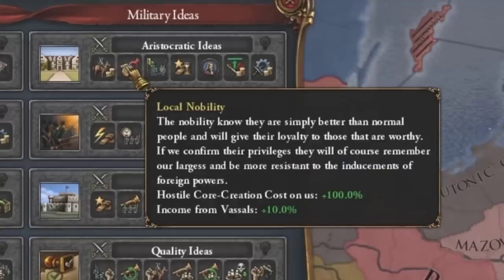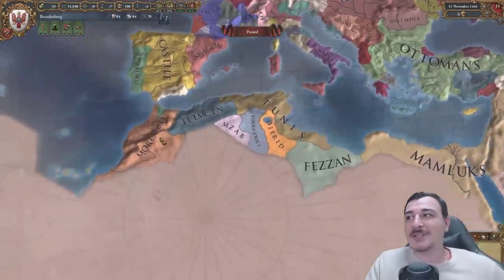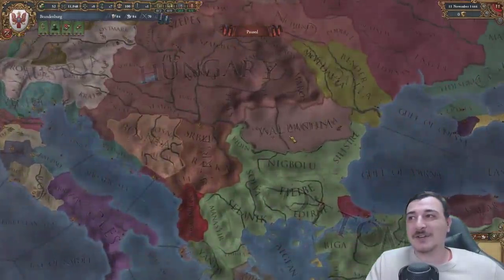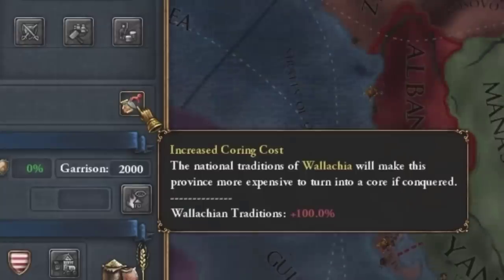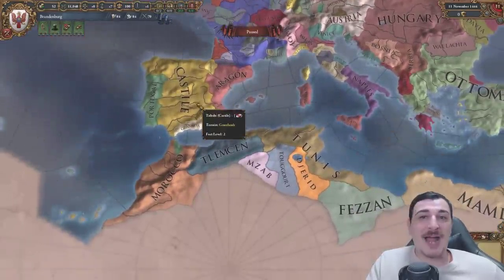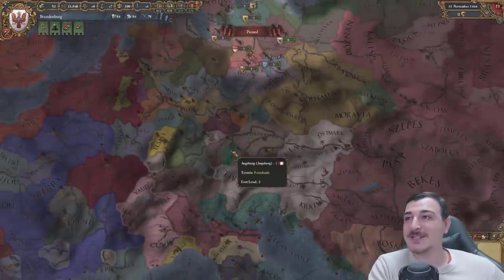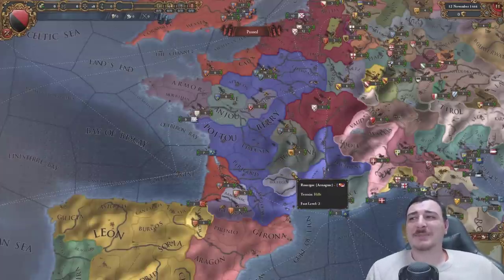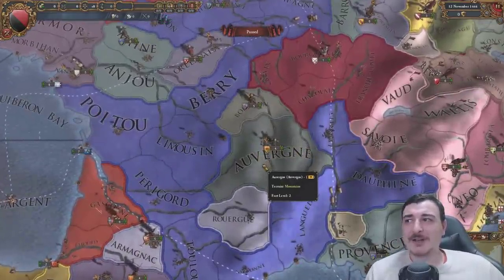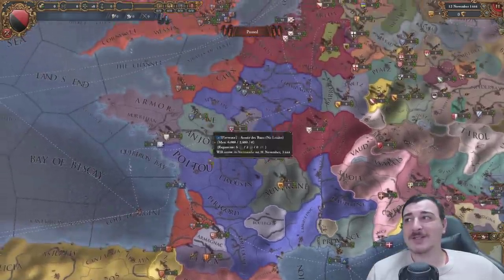We also used to have the annoying hostile core creation cost. I remember this with the Barbary states and the Valachians, because they had it in their national ideas - Valachian tradition giving plus 100 core creation cost, meaning anybody that took these provinces would pay 100% more admin points to core it up. A lot of countries had different colors - like Bavaria had a very different color and only had three provinces. France was actually surprisingly similar to how it is now, but Auvergne had a different color - I actually like this color more for Auvergne.